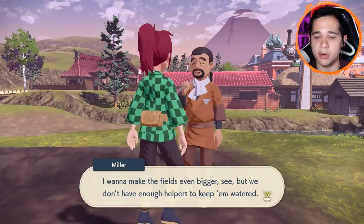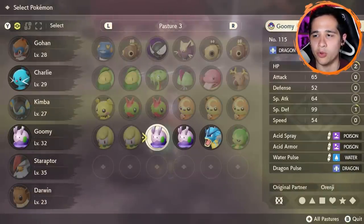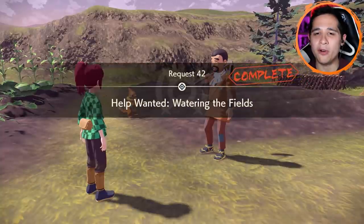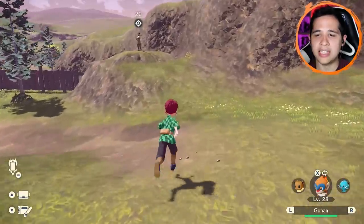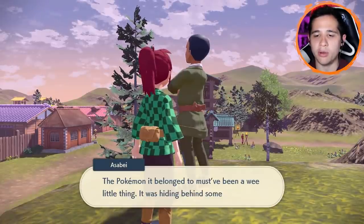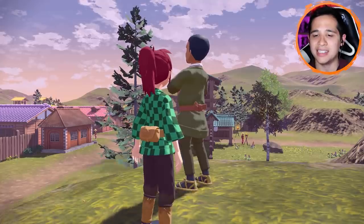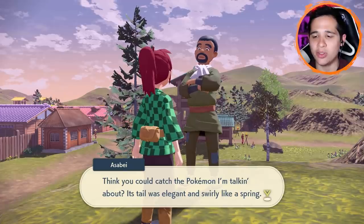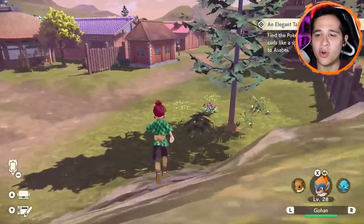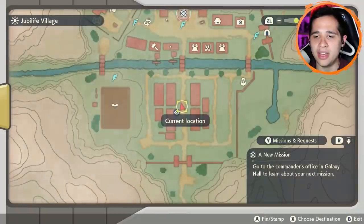This guy also has a request — Miller. I want to make the fields even bigger, but we don't have enough helpers. If you'd lend us one of your water Pokemon, we'd be mighty grateful. I can give you one of my million Buizels — that seems a little more fitting. Now finally there's a request up near the corner of the village. Its tail was elegant and swirly like a spring — come show it to me after you catch it. It's a Glameow! We have not seen a Glameow yet — I'm guessing all these requests are for the next area coming up.